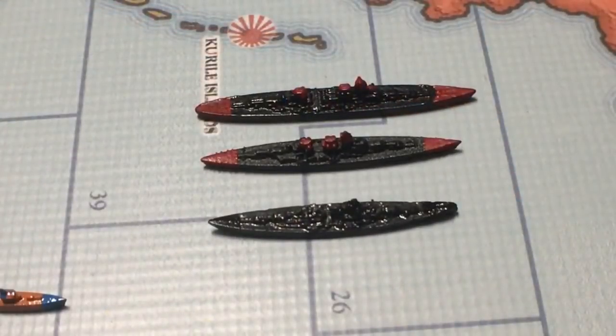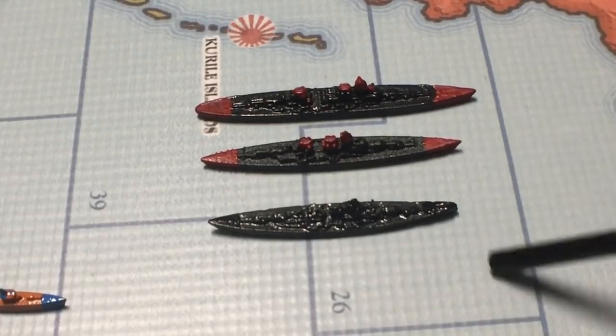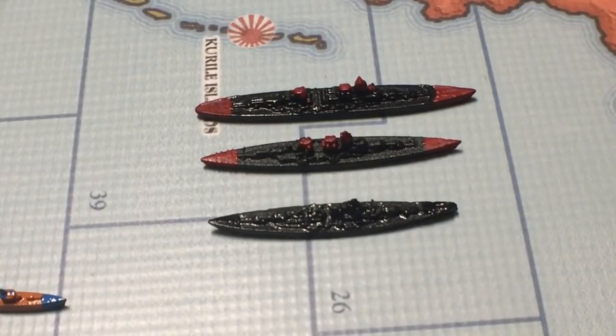We'll start off here with the German battleships. I'm starting with Germany because they're the first nation in the sequence of the turn order. I've got a lot of different types of German ships here too, because of War Plan Z, which adds ships. For instance, there are three different battleships here, whereas in standard Axis and Allies I only have two different ones.